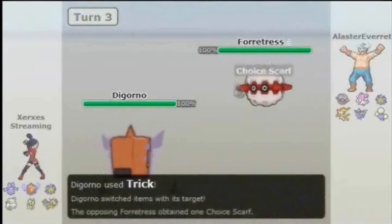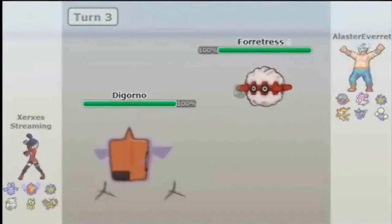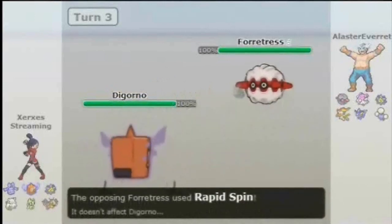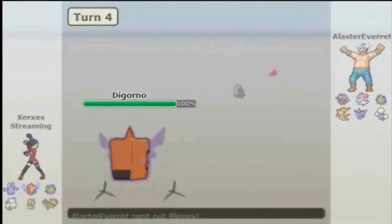It looks like he's pretty content on going for more Spikes, so this gives me a chance to Trick a Choice Scarf onto his Forretress, which is gonna make Forretress not very effective on anything, just as a Pokemon in general. He goes for Rapid Spin because he forgets that in 4th gen Rotom is Ghost-type, so that's pretty nifty for me.